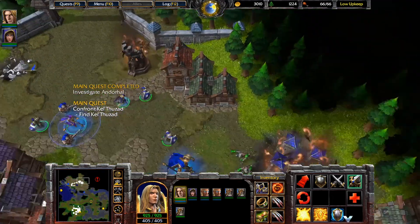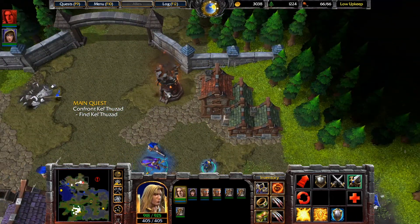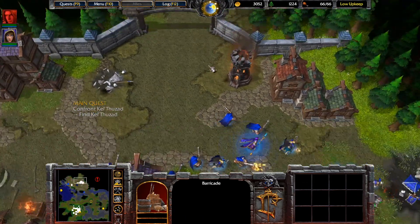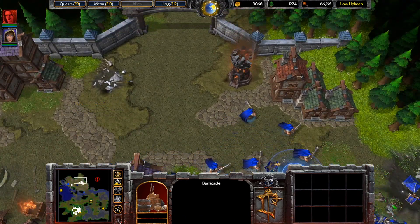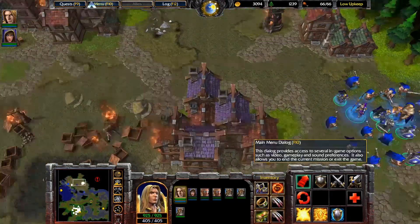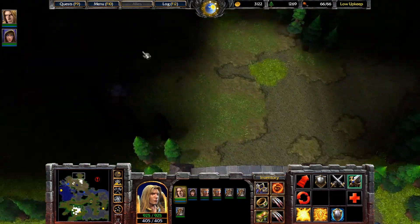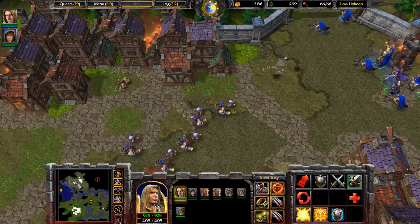Let's see — when the Scourge kills buildings, they make these blighted remains. When I kill buildings I make nothing left. Alright, let's move on. Check out what's here — base is fine, don't worry.